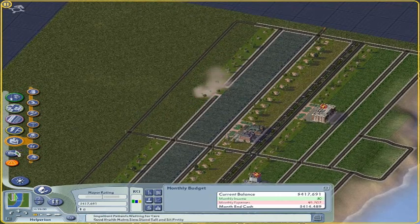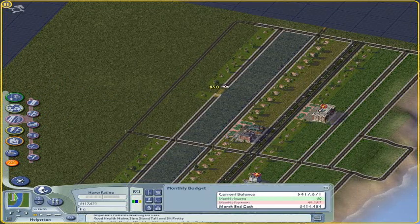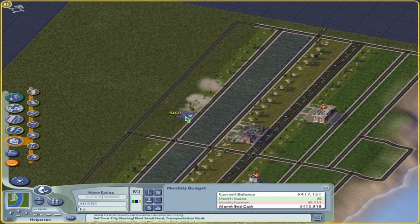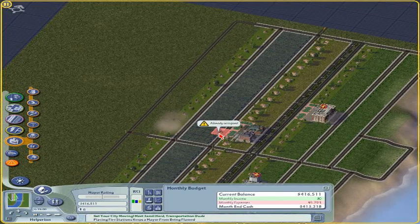Tilted Mill did okay with SimCity Societies but it wasn't the same — it was a simulated city but it wasn't SimCity. There was no house building; you just had buildings and plopped them down — felt like playing Roller Coaster Tycoon. Doing it this way is just better.